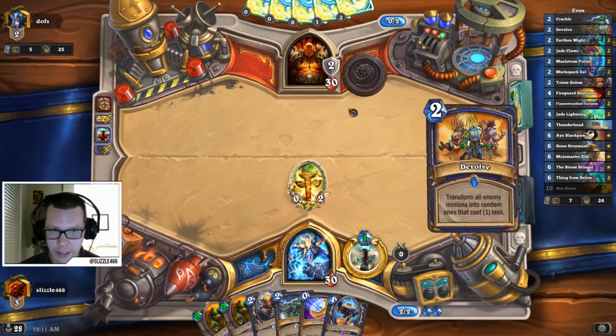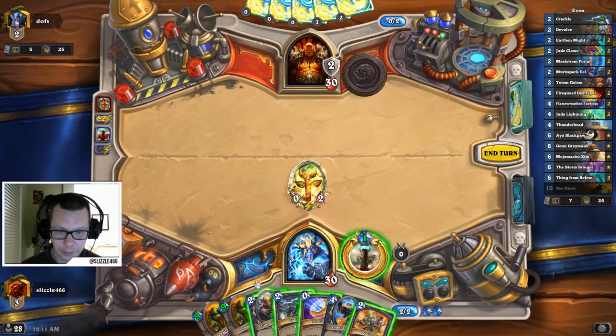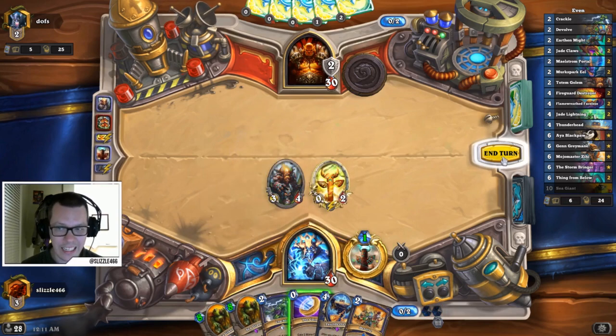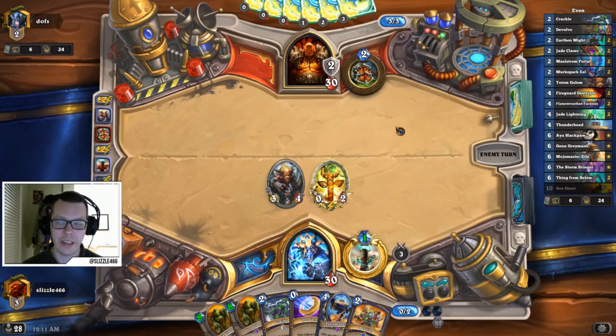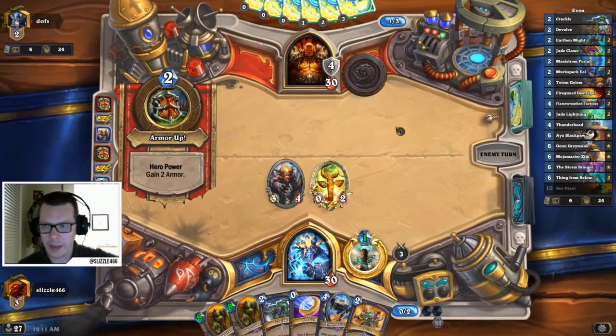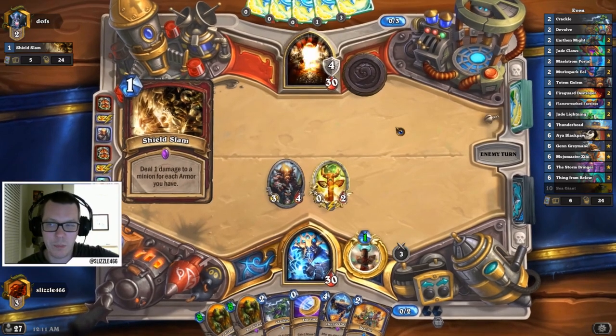On the Stormbringer side of things, we're not running the Lich King anymore. We're running Mojo Master Zihi, and the reason for that is there's a ton of Quest Mage in the meta right now and it's really hard to deal with as Even Shaman. It's also a great card against Priests and Warlocks. It's a tech card though — if you don't like it, you can always just put Lich King back in.